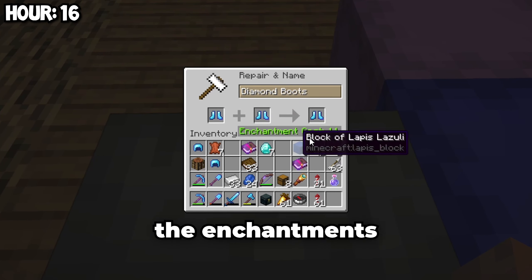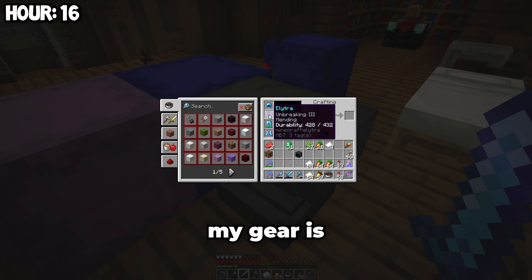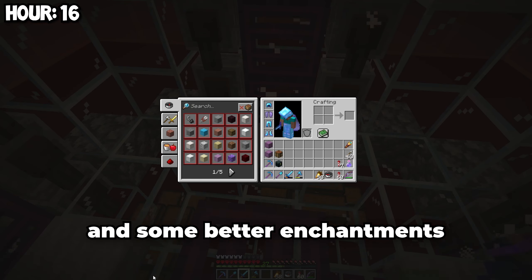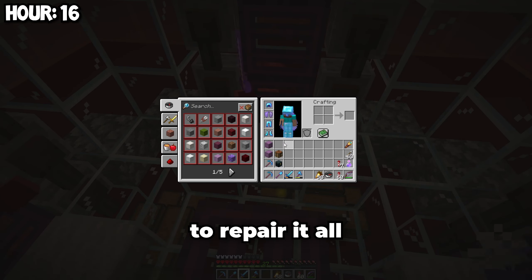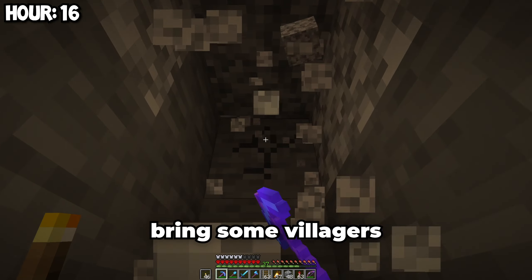I'm just going to fix the enchantments on some of my armor since it's not the best right now. All of my gear is enchanted now with Mending and better enchantments — now I'm going to AFK here for a bit to repair it all. The next thing I'm going to do is build an iron farm, but to do that I need to bring some villagers to the surface.